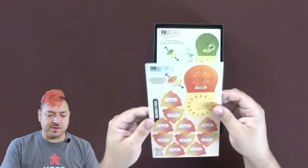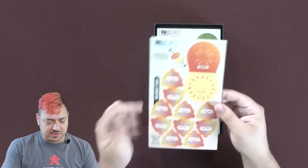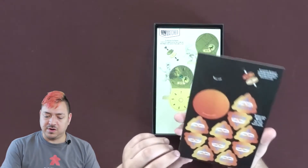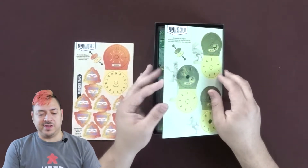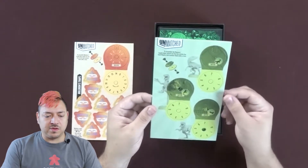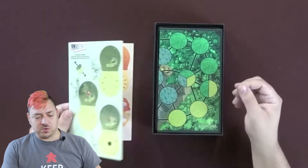Looks like we'll be building or assembling a health dial for Muldoon. He gets, according to this, eight traps — very cool. Muldoon, of course, is the raptor expert in Jurassic Park. And then we've got to assemble some raptor health dials as well. That's pretty fun.